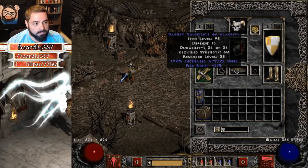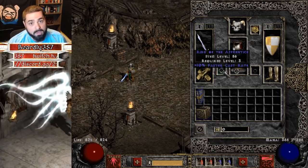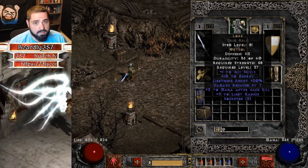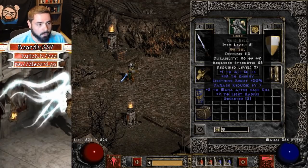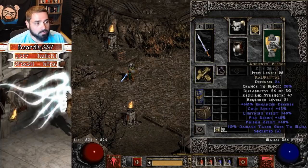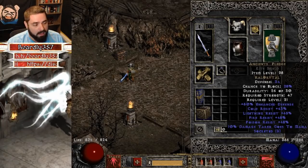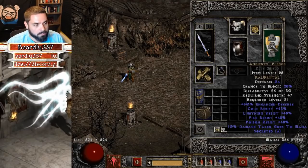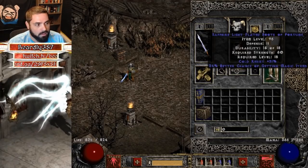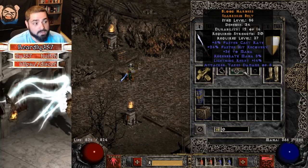Whatever gloves you have, preferably fire resist gloves — I vendor shop these. In this build I needed an FCR ring, which you're almost certain to find while leveling up — just a plain Jane 10 FCR ring, nothing special. Stealth for the 25 FCR. Once again, Lore helmet for the plus one to skills and lightning resist. Same prismatic amulet. Ancient's Pledge — you get Ral, Ort, and Tal when you do the Qual-Kehk quest in Act 5. Find a three-socket shield — it's probably going to be a kite shield — and you'll get 48 to all res except cold, which is 43. A great shield for playing through Nightmare and parts of Hell. For boots, whatever you can find.